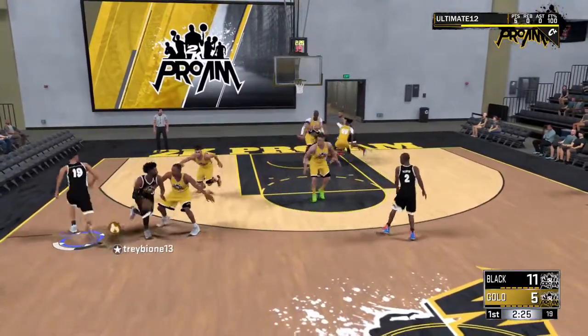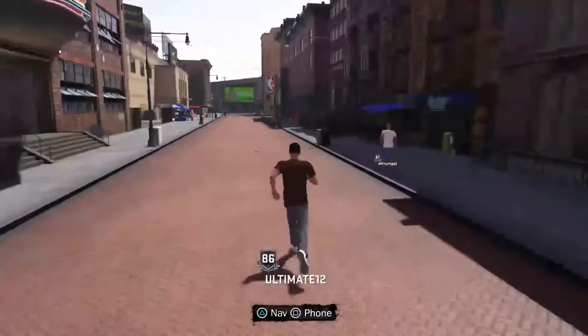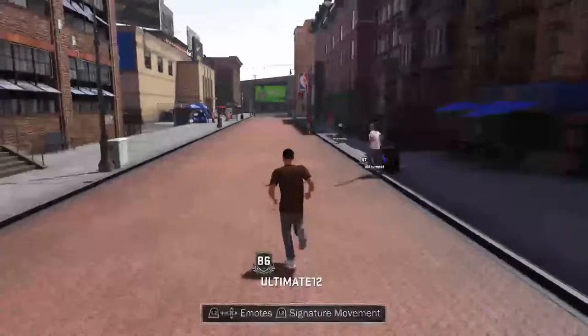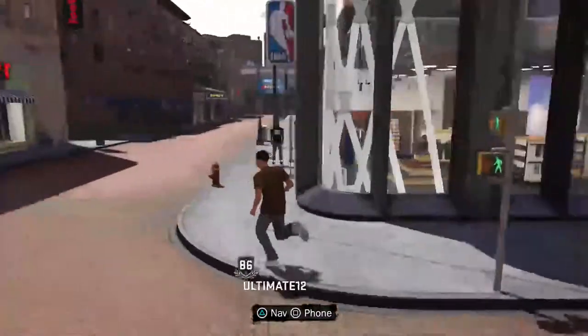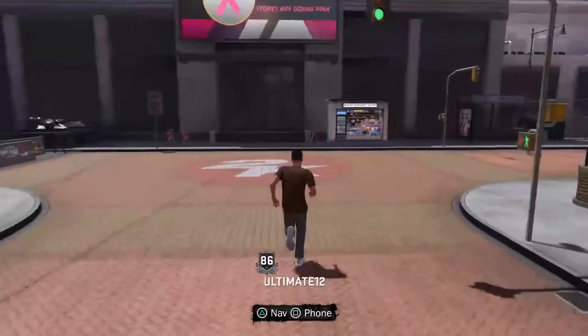So if you guys want to play walk-on Pro-Am, what you do is when you first spawn in the game, go all the way down. You'll see the Foot Locker sign — hit that right and go all the way straight, and then boom, it'll be right there.